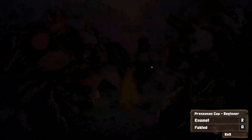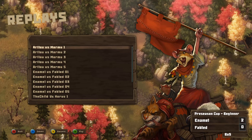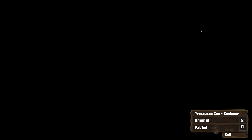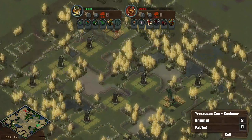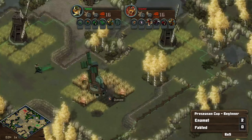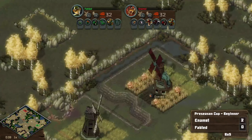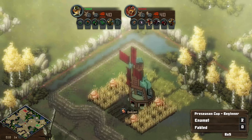Alright, let's see if Fabled can bring it back here in game number 3. Spawning at the bottom right, needing a win here desperately, we've got Fabled. And their opponent up top, up 2-0, looking to close out the series — Enamel.